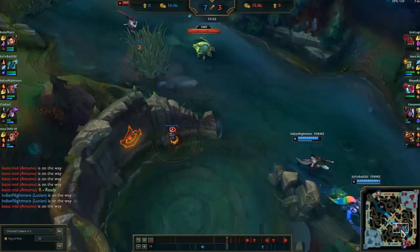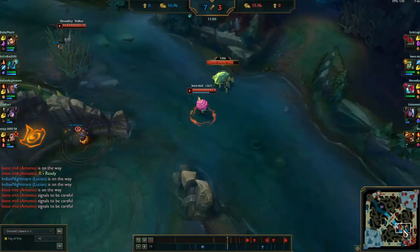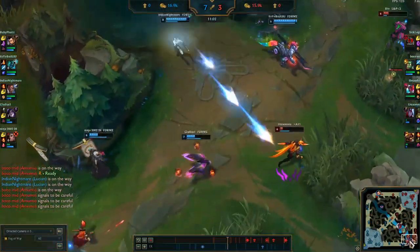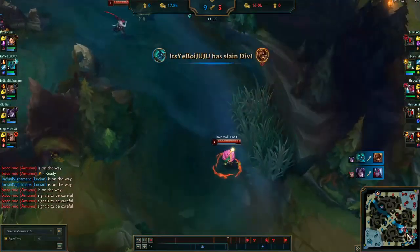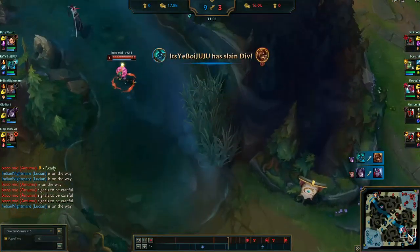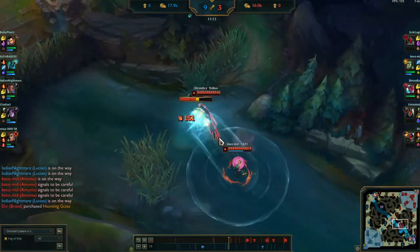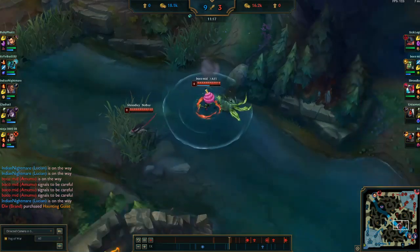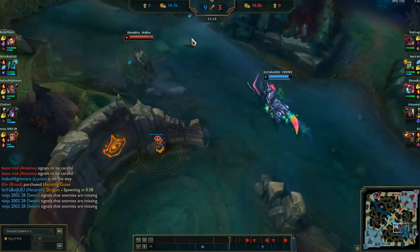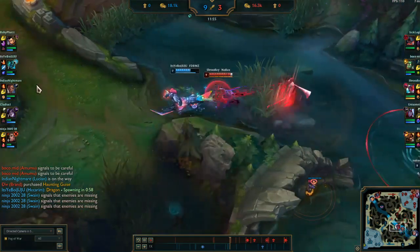It looks like there's going to be a fight down in bot lane. Our bot lane is going to die unfortunately, but me and my jungler are going to get vision. We're going to kill the scuttle — if you kill the scuttle it gives your team vision and movement speed when you walk through the circle.